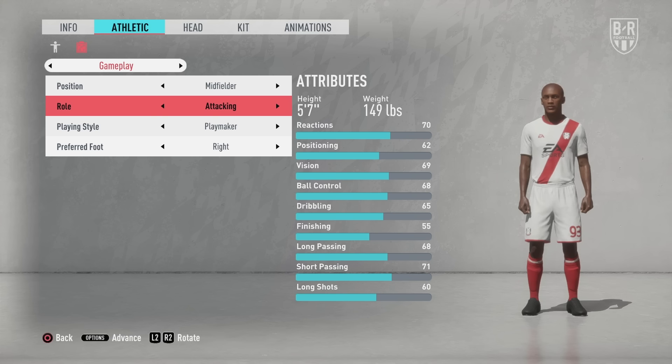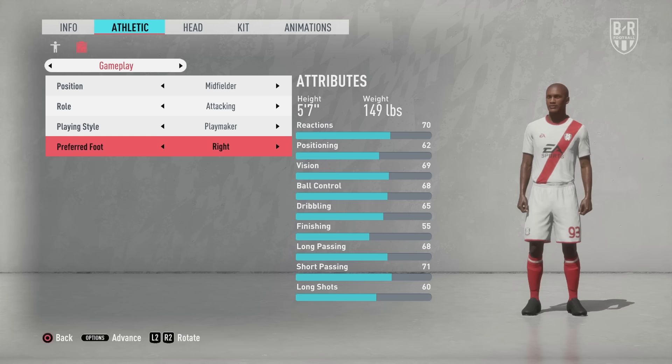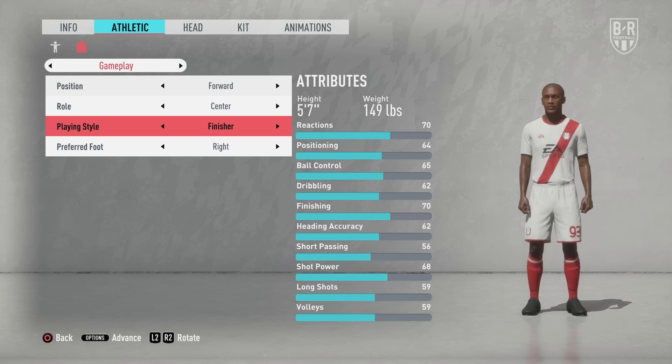You need to make an early decision on what type of player you want them to be. This is also true with regards to their playing style, which also has a big impact on their starting attributes. For example, a striker can specialise as a finisher, creator or target man — three distinct styles that completely alter the way they should play. If you're having trouble deciding what to go for, modelling them on a real world player you'd like to emulate can help.